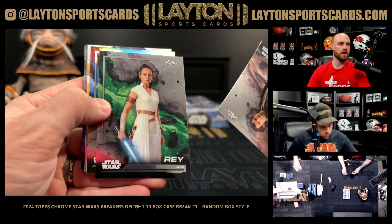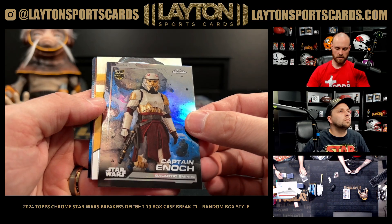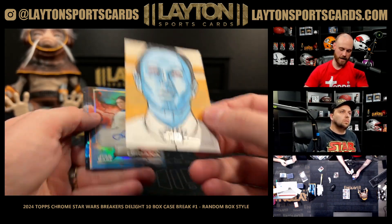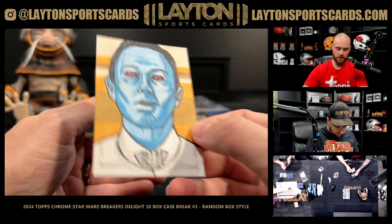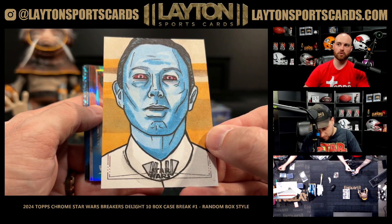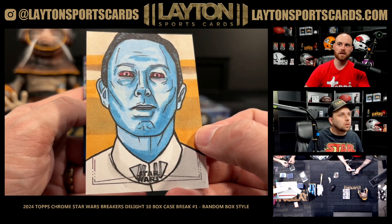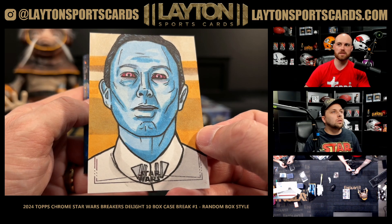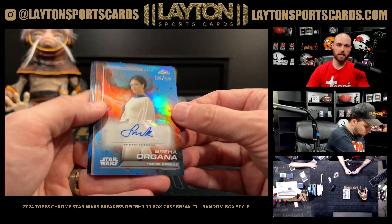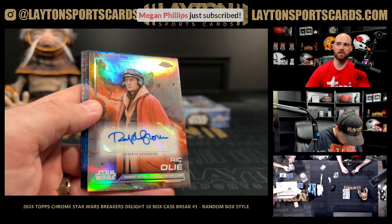We got a sketch here for number nine - good luck Ching. Debut refractor Captain Enoch. Wow, check out that Thrawn sketch - that is a silver foil sketch card of Grand Admiral Thrawn, Nick Gribbon. Great artist there - he's been doing sketches for a while. Nice Thrawn. Bray Organa to 150 on the auto, Simone Kessel, and Rick Olié - Ralph Brown is Rick Olié auto.